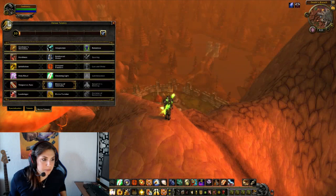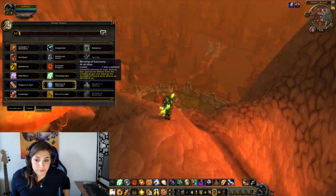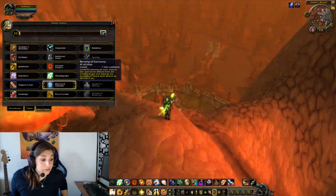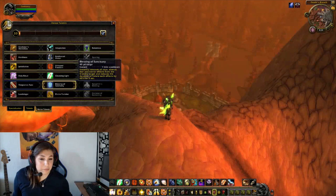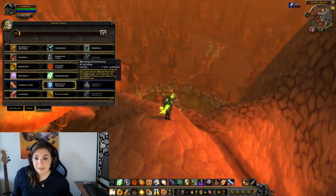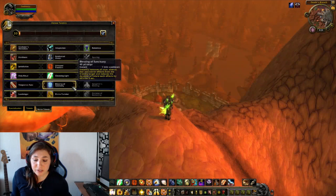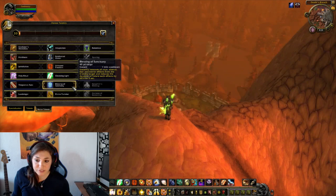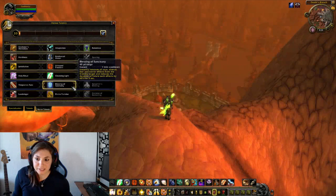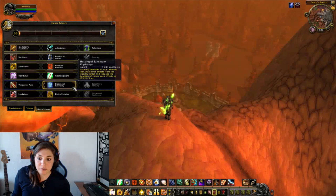First thing is about Blessing of Sanctuary. What they did is they're nerfing the cooldown of Blessing of Sanctuary. Right now on the live server the cooldown is only 30 seconds, but it looks like they're doubling the cooldown to one minute. To read off what Blessing of Sanctuary does: it instantly removes all stun, silence, fear, and horror effects from the friendly target and reduces the duration of future such effects by 60% for 5 seconds. And as you can see here, the cooldown is 1 minute.